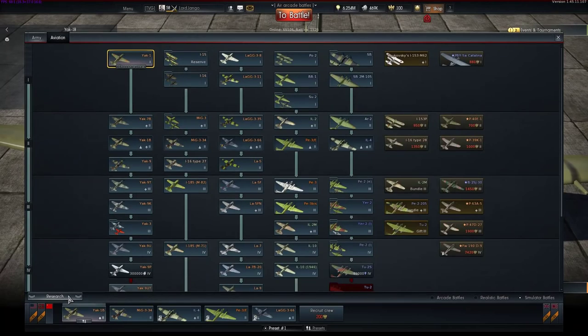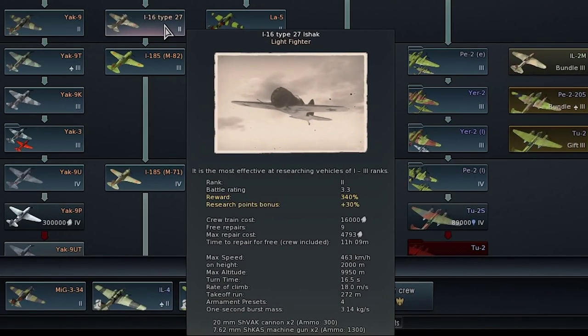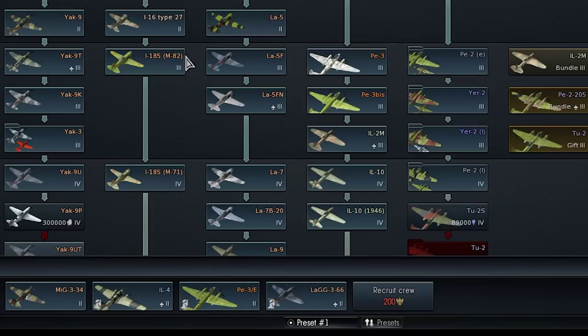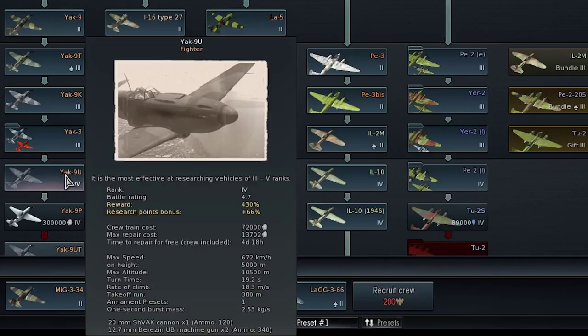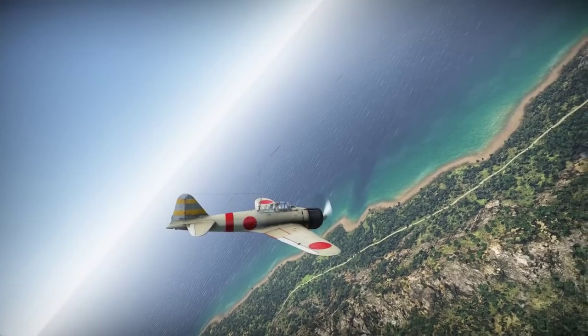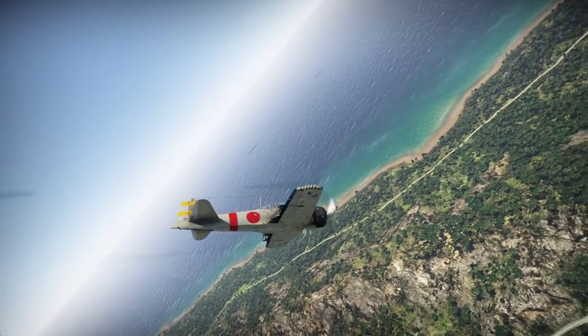The first thing you need to know: each aircraft is different, and so is their arsenal of air stunts they can perform. Max speed, turn radius, stall speed and many other factors can influence which moves you can do. Never try to engage in tight dogfighting on a German Focke-Wulf or perform a boom and zoom on a Japanese Zero.